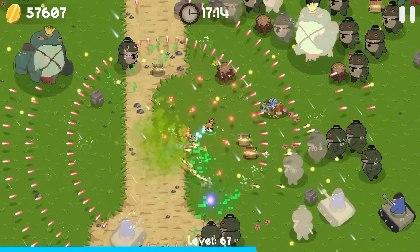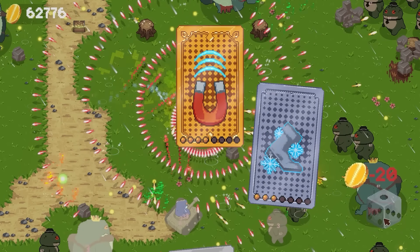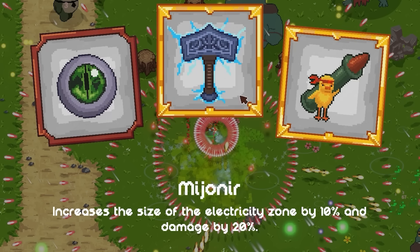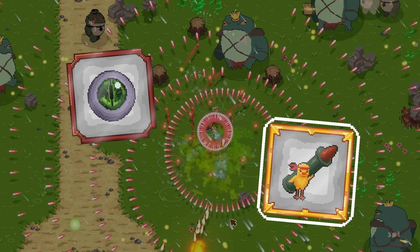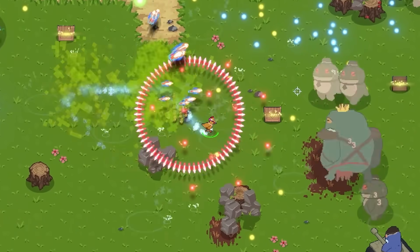I probably don't want to touch the big frogs. Luckily we can kill them very quickly. The tanks fire triple shot — didn't notice that before. I got so strong I sort of stopped paying attention to things. There are some cool upgrades here — increases the size of electricity zone by 10% and damage by 20. The chick shot pierces through the first enemy, and the attack damage is increased by 100% — they already have a thousand percent extra damage and infinite pierce, but that's the only upgrade there that could actually be of use to us.